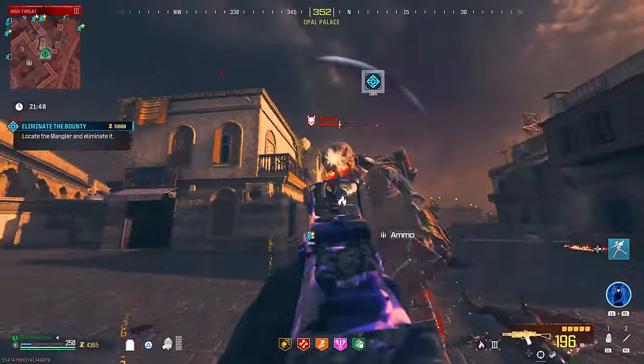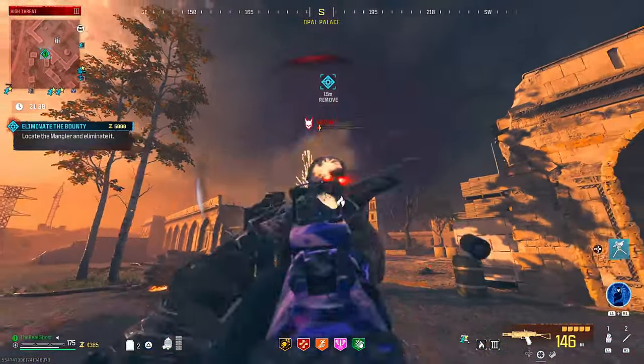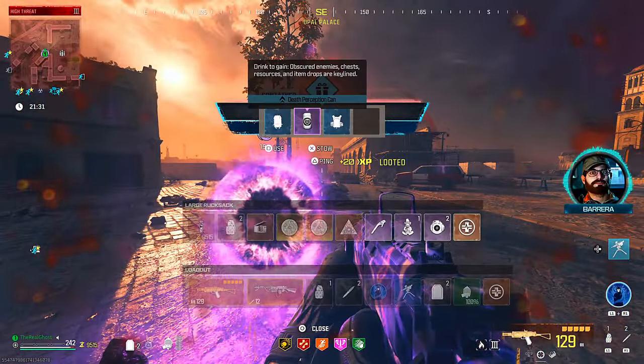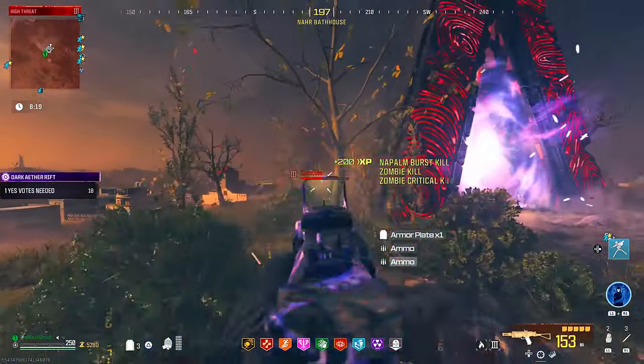After messing around in the red tier zone for quite a while, I figured it was finally time to go into the elder dark ether — or at least I thought it was. As soon as I tried to go in, the servers crashed and kicked me out of the game and I ended up losing everything. I was like, 'all right, that sucks, but we need to come back and try this again.'